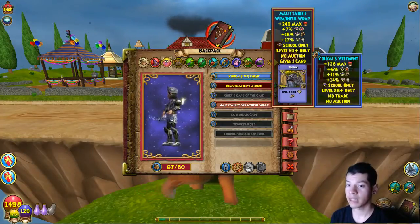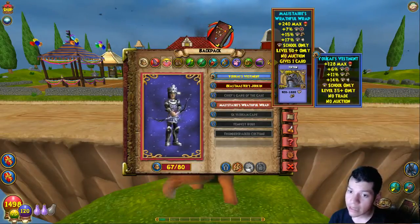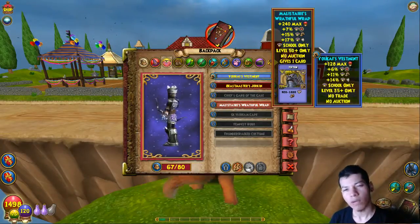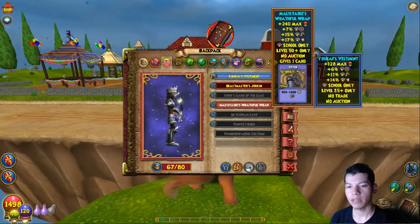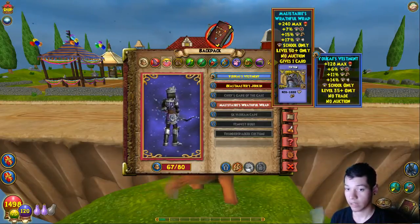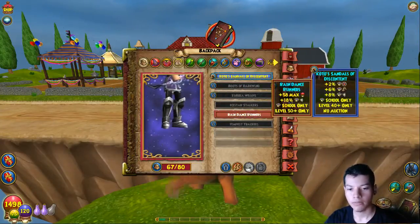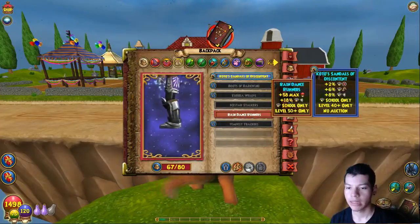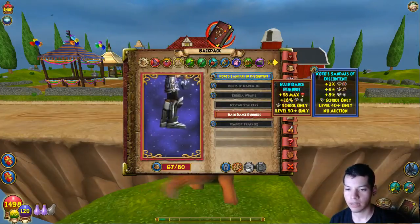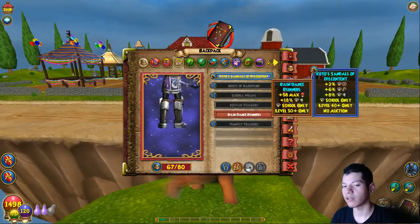Storm resist goes up 3, and I get about 12 more health on this one. I get 1 more accuracy and 4 more damage — pretty good. And then for this one, I get 10 more storm resist and health, but the accuracy does go down and the power goes down a little bit.